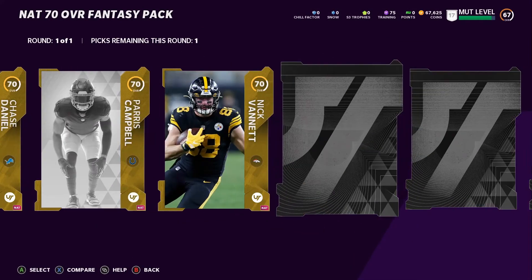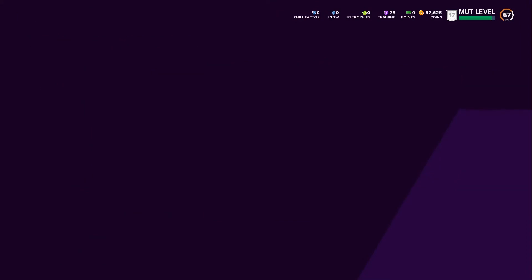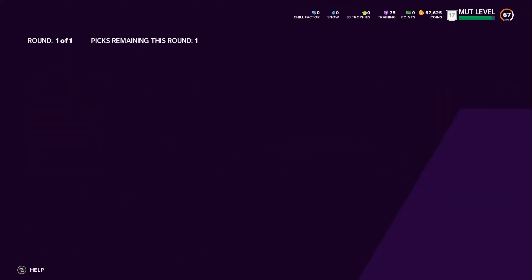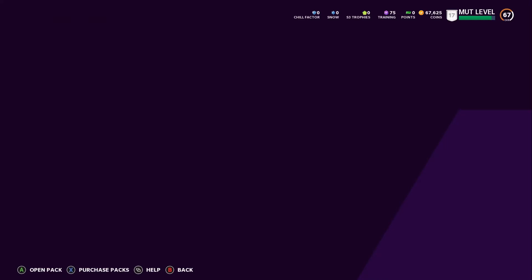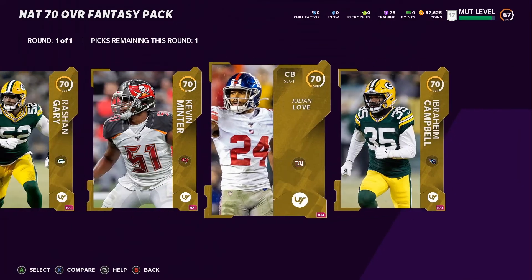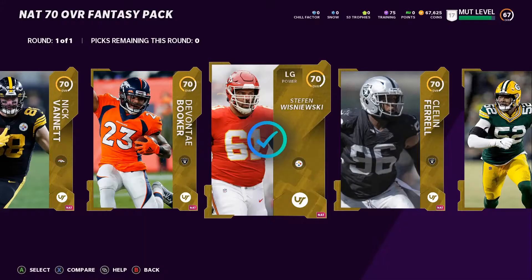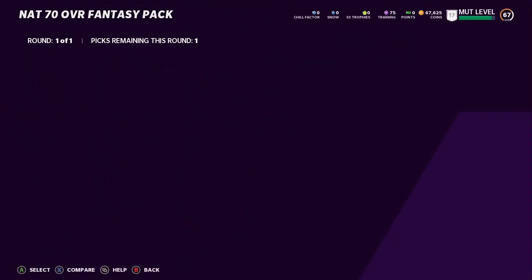Opening the NAT 70 Overall Fantasy Pack — I spotted a receiver earlier with 87 speed, so we're definitely going to grab him to help out. We need some better players to get these solos done. We'll add the receiver to the squad. Not worried about a quarterback right now. I'll pick up some linemen since we're getting them for free — grabbing the left guard to add another lineman to the squad.